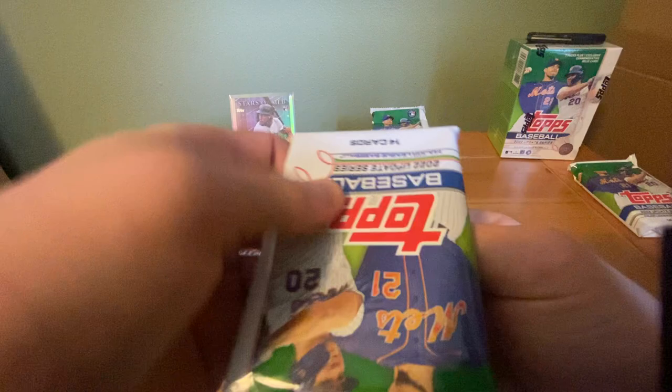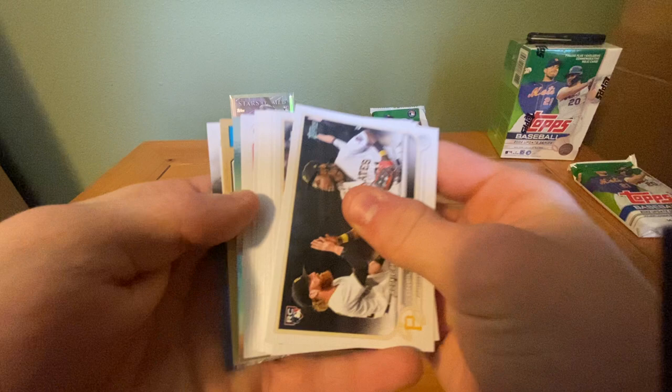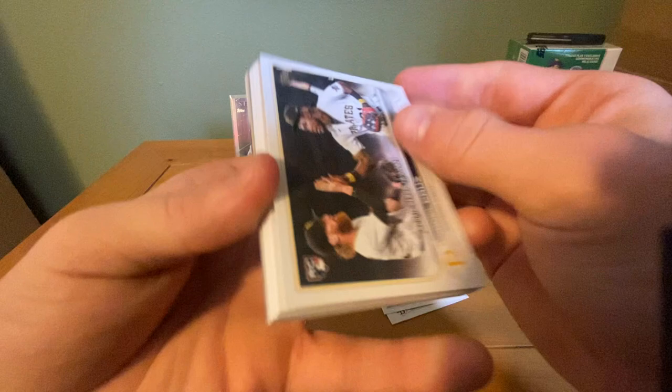That's the helmet. So now we're going to go ahead and do pack number two. Let me know down in the comments if you guys have opened up any Update and what your best pull has been. Look at the card on top right there — got a nice O'Neal Cruz debut. No way... is that a home field advantage? Oh my gosh, it's not. I thought it was. There's an O'Neal Cruz rookie debut — not a bad one.